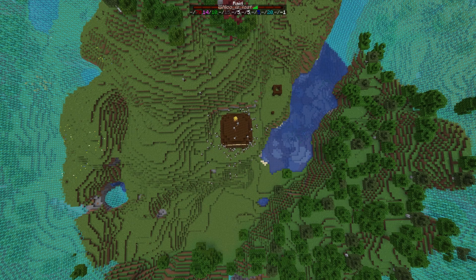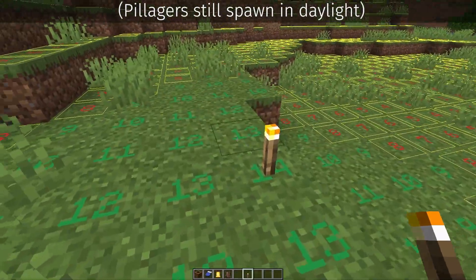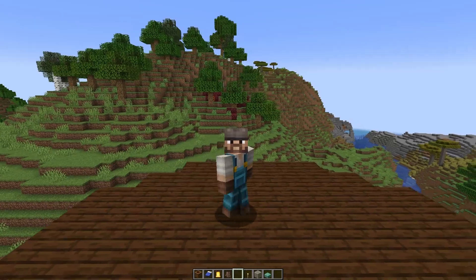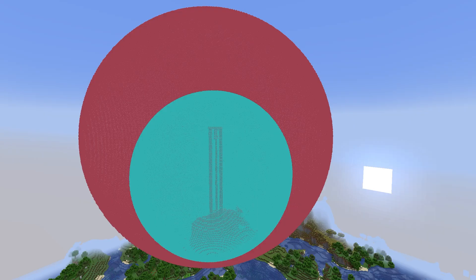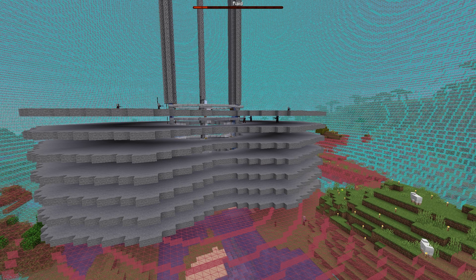Any pillagers within 96 blocks of that raid center will join the raid and not be counted towards the mob cap. If they are outside of this 96 block sphere, they will not join the raid. To prevent this, you can spawn proof against pillagers, which requires a light level of 9 or above. Pillagers can also leave a raid if they move outside of a 112 block sphere around the raid center, which will make them count towards the mob cap. We have two spheres to consider: the 96 block raid sphere and the 128 block despawning slash spawning sphere. We want the farm to be inside of both of these, but we also want to prevent the despawning sphere from being outside the farm as much as possible to minimize spawn proofing.